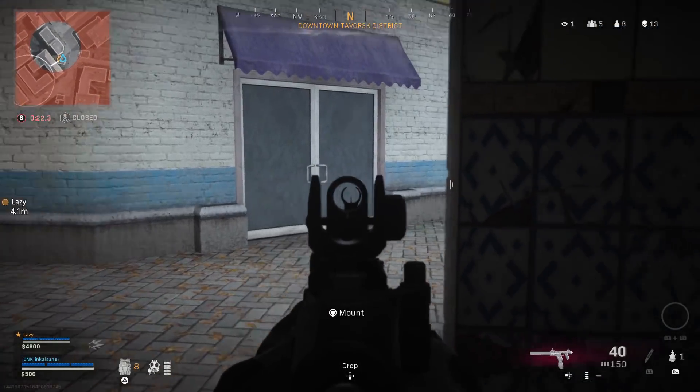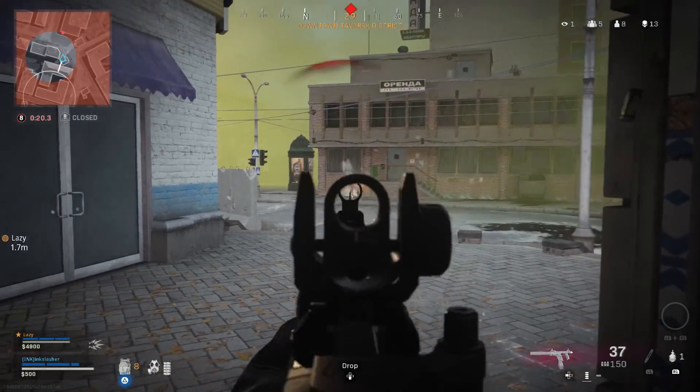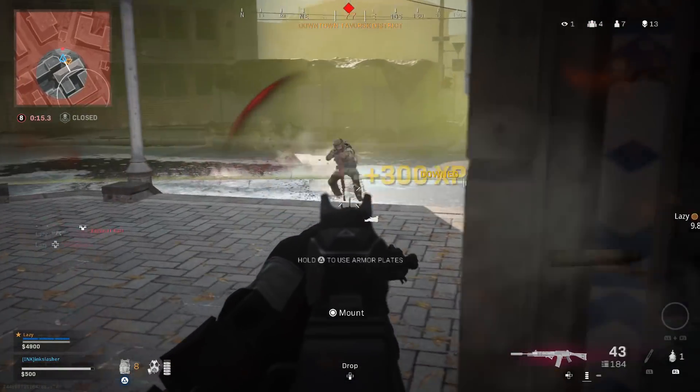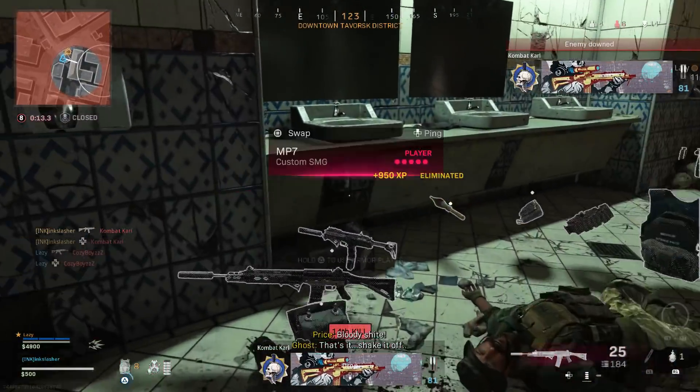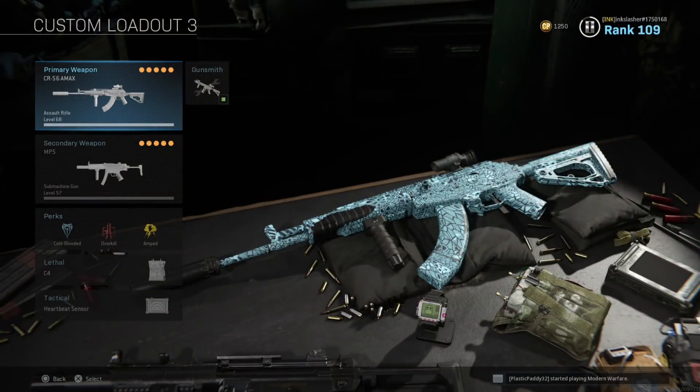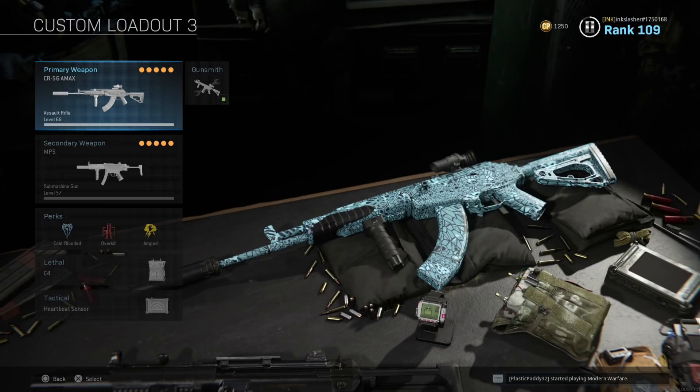This class is really, really good. It has the best weapon in the game with the Grau, and when you're up close and personal, you have the Fennec to absolutely melt people. Make sure you are only using the Fennec at short range. The second class uses the other new weapon — the CR-56 AMAX, aka the Galil — alongside the MP5.